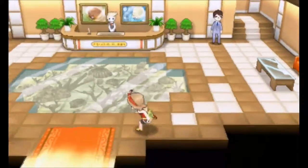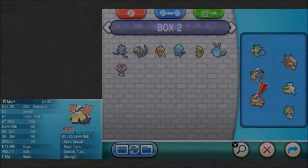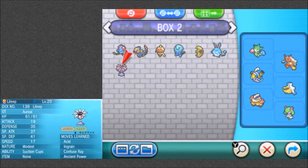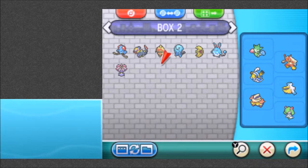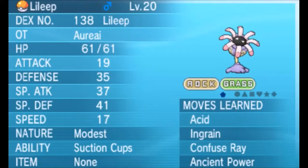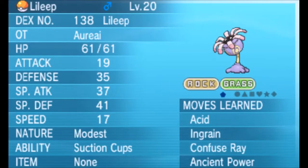I'm going to go to the Pokemon Center. I'm in my box — my storage, I guess. Which is kind of sad — sad life for these Pokemon. They'll be forever stuck in storage. But this is the Leap. Rock, grass. Looks kind of nice. It's purple, so that's cool.